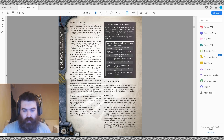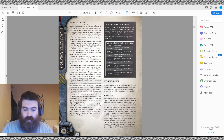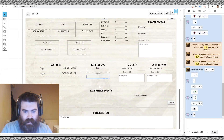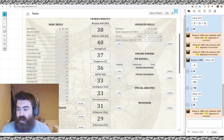For Fate Points, roll 1d10. I rolled an 8 — on a 4 to 9 result the Nobleborn character starts with 3 Fate Points. Fate Points represent being a powerful character in this world. If you roll a skill and fail, you can spend a Fate Point to reroll — but you must take the second result, even if it's worse. You can also burn a Fate Point permanently to avoid death.